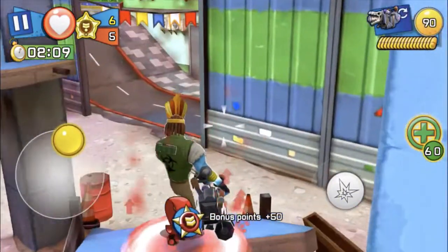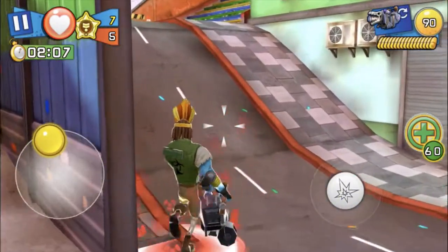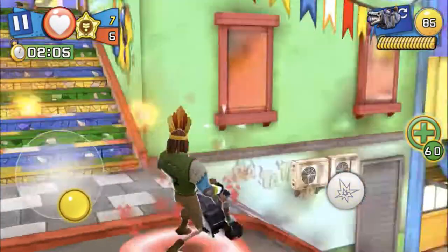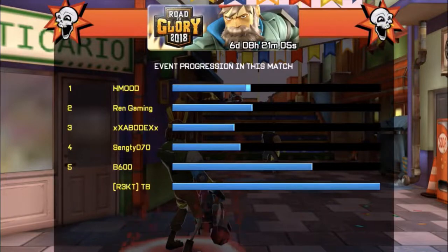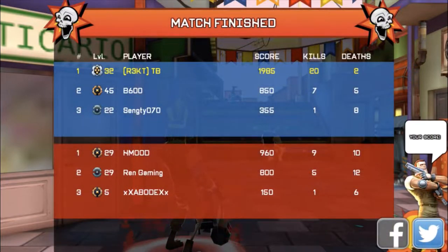I'm gonna fast-forward to the end of the match so you guys don't get bored, and we'll see the scoreboard. As you can see, we got 20 kills and two deaths, which is really good — an extremely good KD ratio. It wasn't a pro lobby, but still a great result.